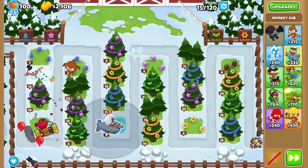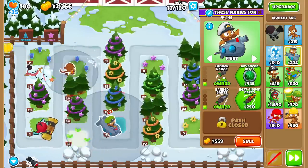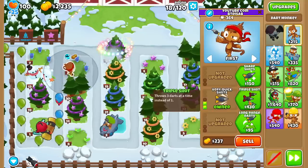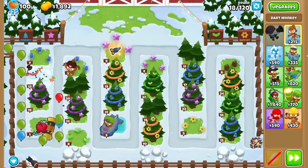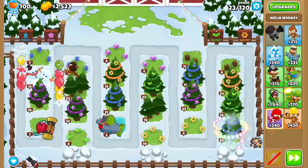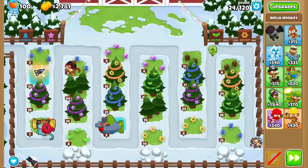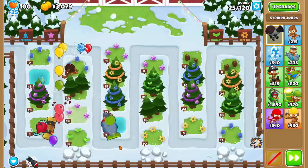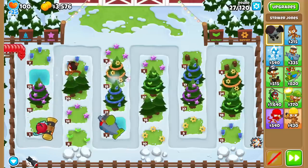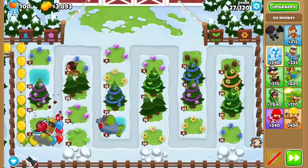I did learn some valuable lessons through that run that I'll try to utilize here. When I drop a tower, it must be upgraded to that numbered upgrade at some point. Since I already got the free Dark Marky, I might as well go Triple Shot — it's pretty decent for the early game. There's literally no other farming option, so we can only try to utilize the discount plot tiles.